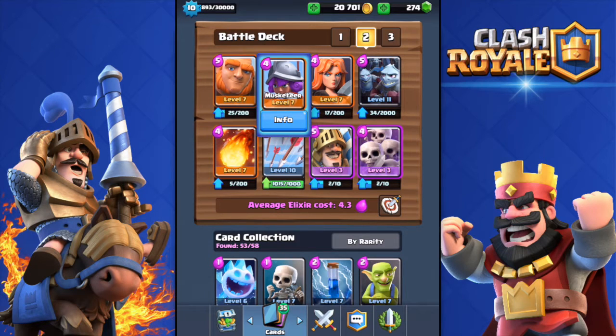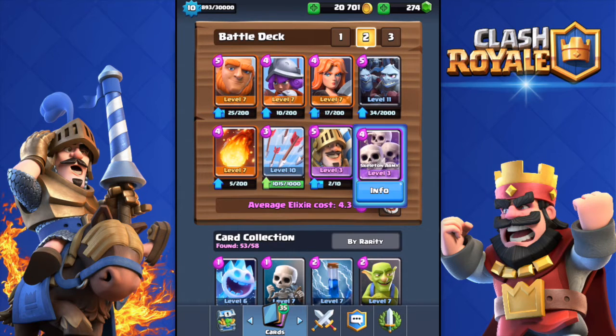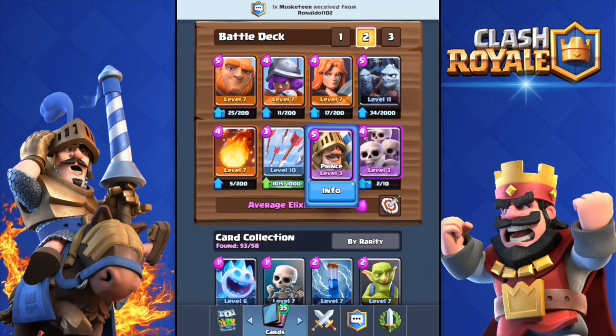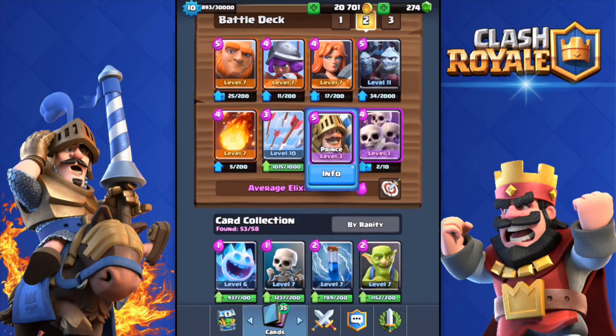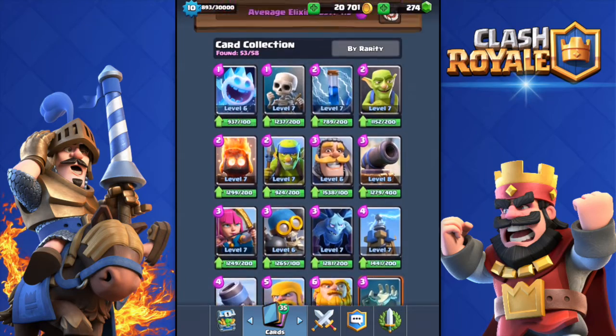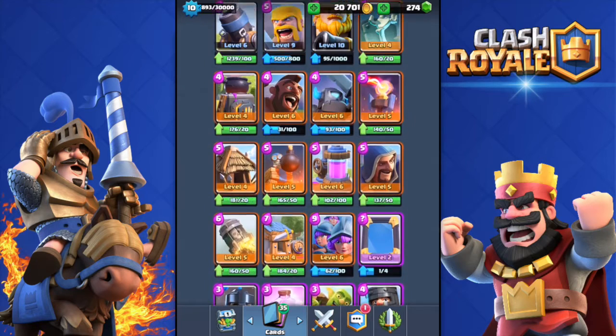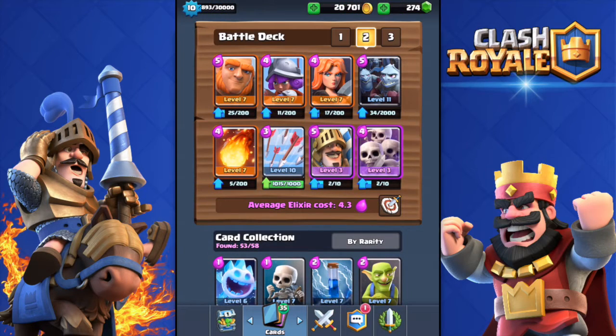The deck I'm using today features the Giant, the Musketeer, the Valkyrie, the Minion Horde, the Fireball, the Arrows, the Prince, and the Skeleton Army. I guarantee you have all those cards. If you don't have the Skeleton Army or the Prince, you can use the Witch instead of the Prince, and Skeletons, Tombstone, or Fire Spirits instead of the Skeleton Army. It's a 4.3 average elixir cost — let's jump into some live battles.